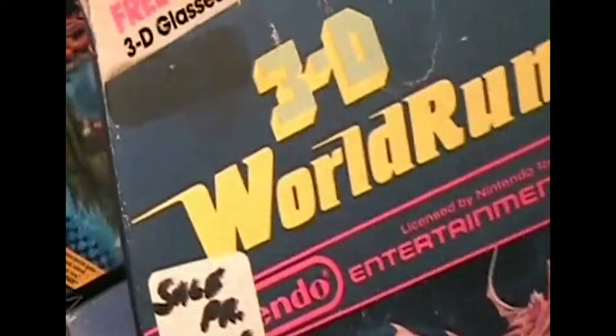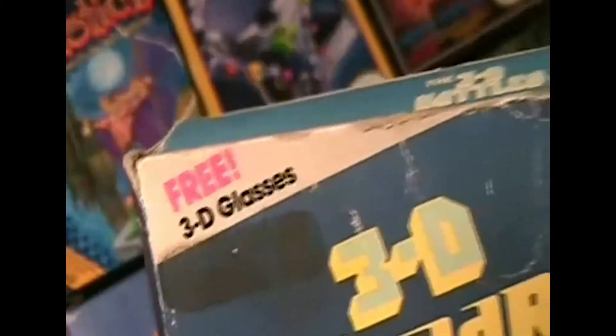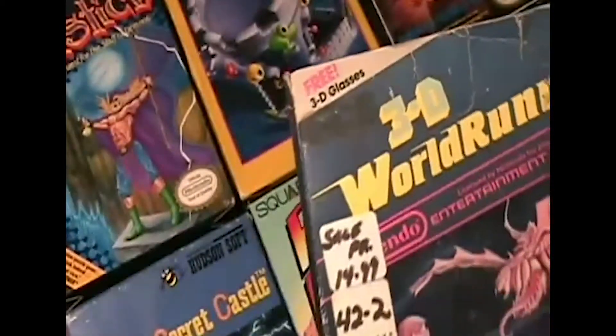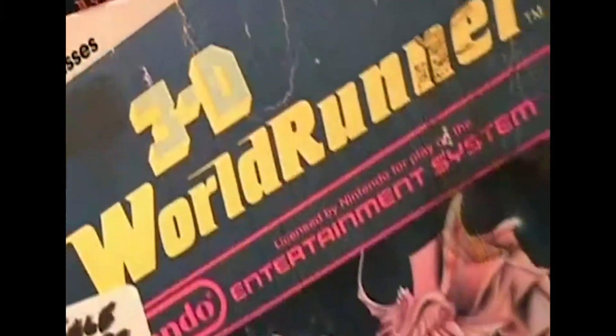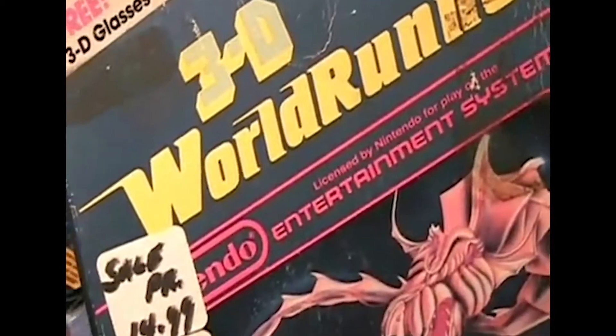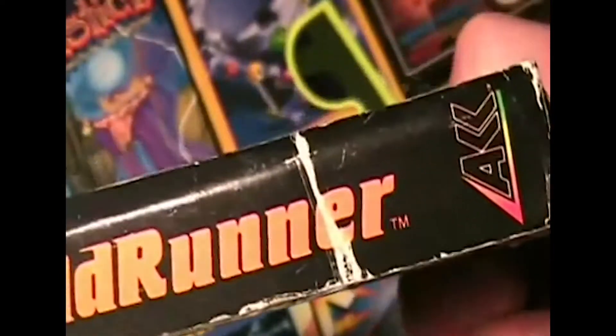Speaking of lame glasses, this game is 3D, right? And it says 'free 3D glasses' — but when I got this game, the 3D glasses were long gone. So they stuck in these other glasses called Cool Shades. They make me look cool, but they don't work at all because it's just a regular plastic lens. I got ripped off. The box title is 3D World Runner, but on the side it has the full title, 3D Battles of World Runner. I guess there wasn't enough room on the front cover.